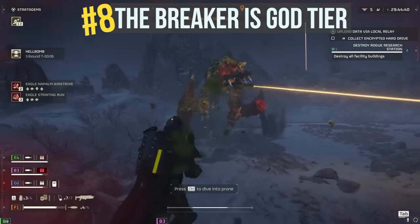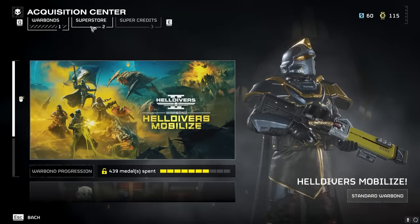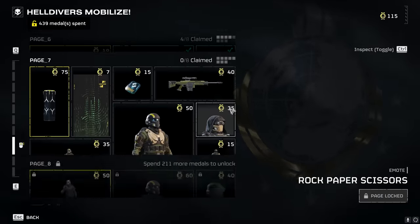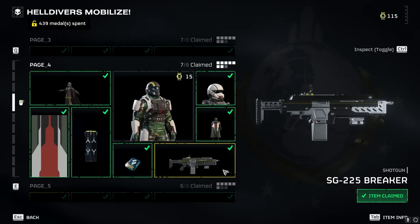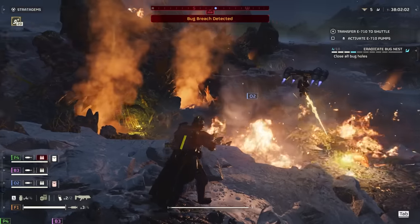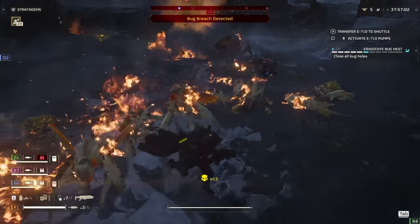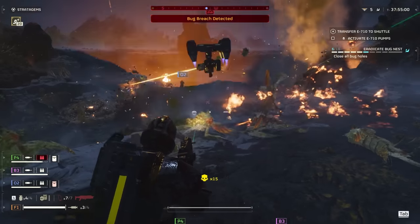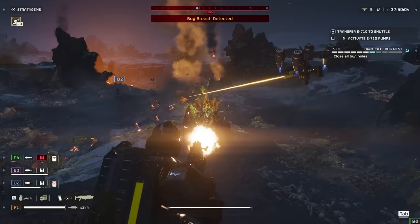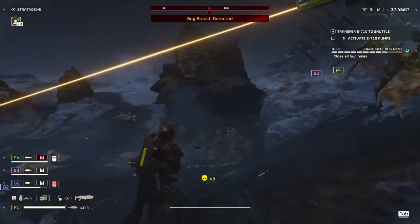Tip number eight: the Breaker is god tier. If you're a new player or haven't been paying attention to the standard warbond section — the free battle pass — you are effing up. Many of the rewards are cosmetic, but there's good stuff in there too. Namely, the SG-225 Breaker shotgun, unlocked on page four. It's a top tier primary for newer players. It's not meant for very long range, although it's shockingly effective at range for a shotgun, and up close it hits enemies really hard. Once you unlock it, there's a good chance it'll carry you for quite a while.